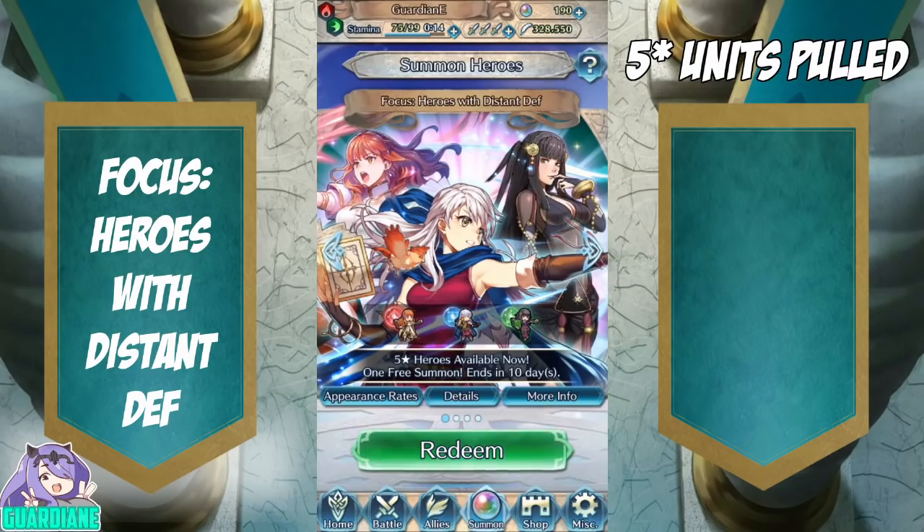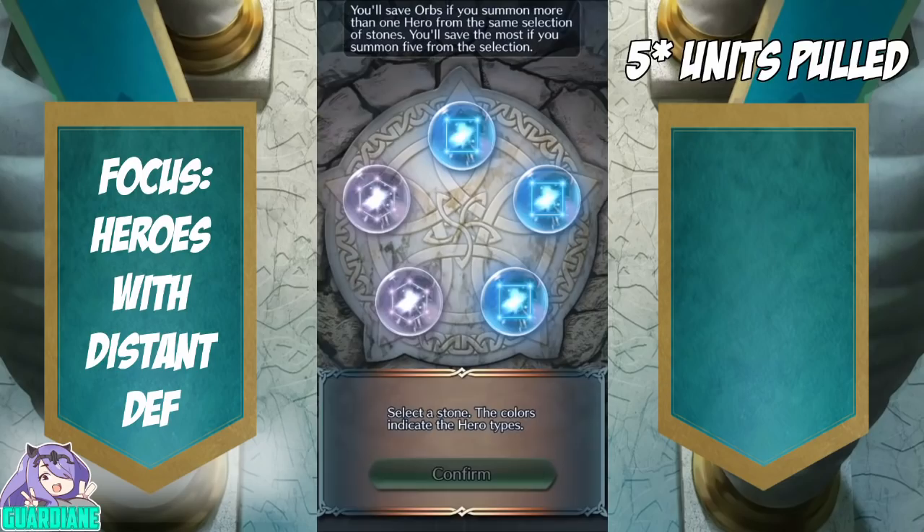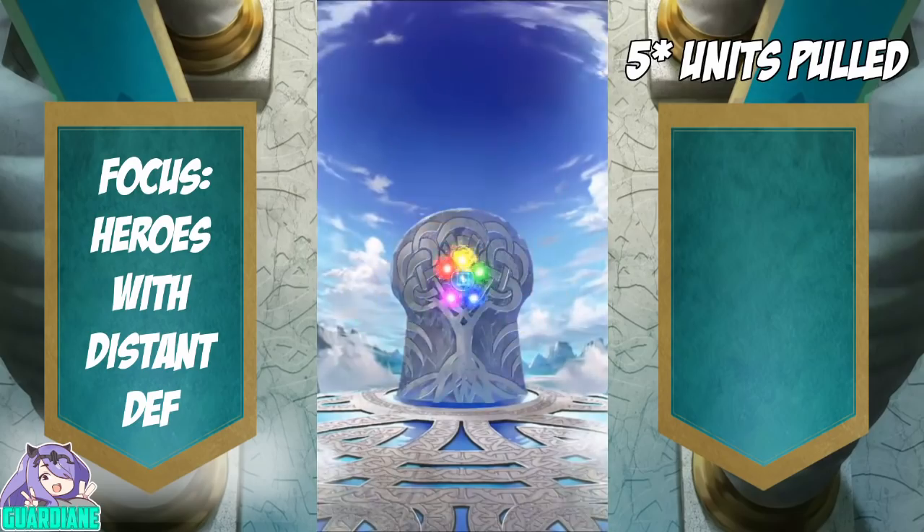We're going for red, blue, and green — anything that's not colorless, basically. Alright, so we're not getting another Rajat and we're not getting another Celica. Let's see if we can pull a Micaiah — fan favorite Micaiah.